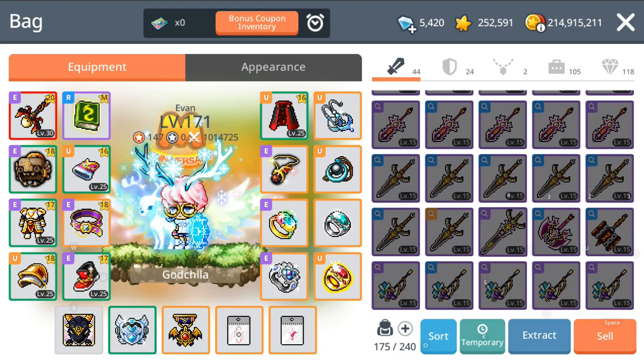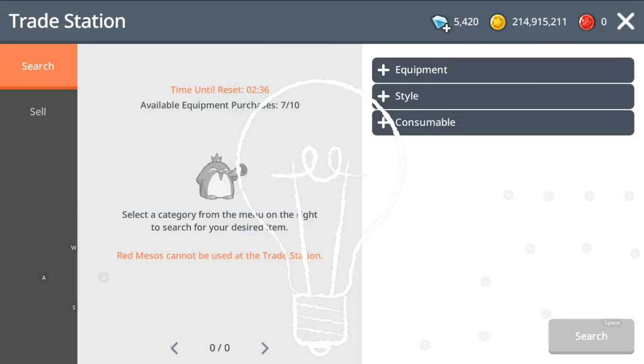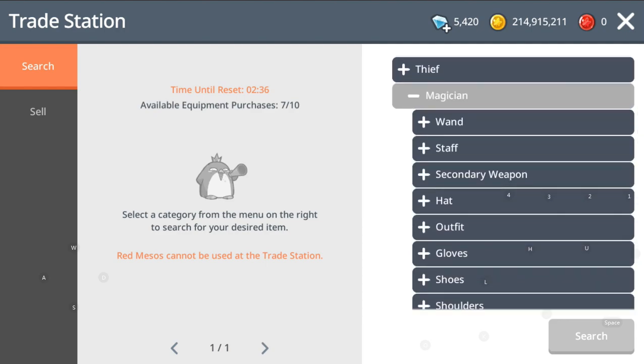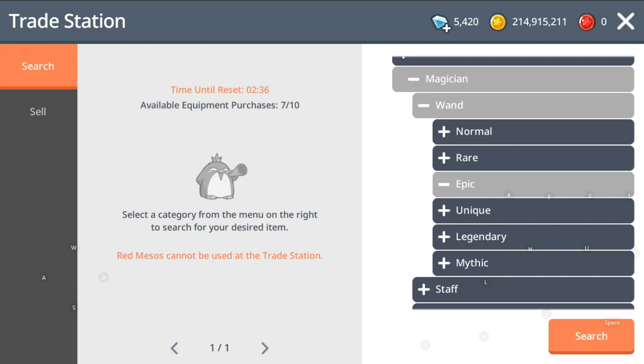I'm not sure guys if you have ever gotten an emblem on your first fuse, or second, or third fuse — leave your comments below and let me know. So far I don't have any luck with that. Usually I'll fuse 20 over, then there might be a chance. In the entire MapleStory Mobile for one year, I only managed to fuse two emblems ever.